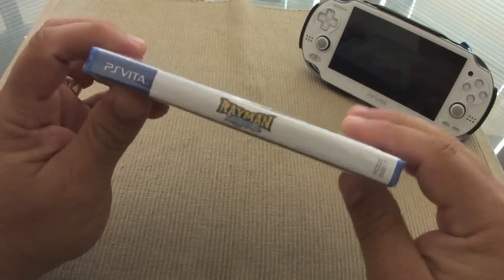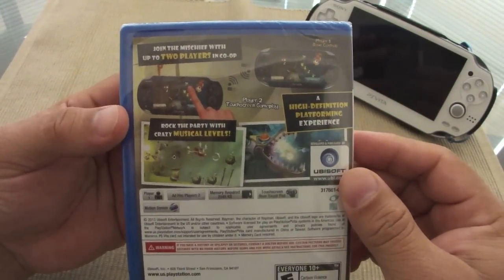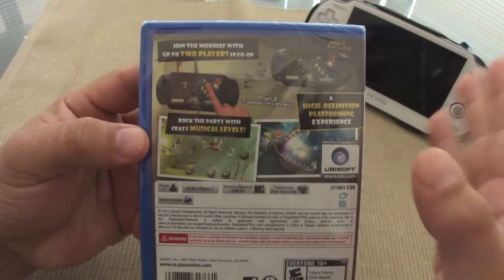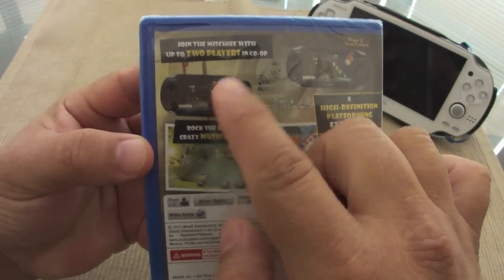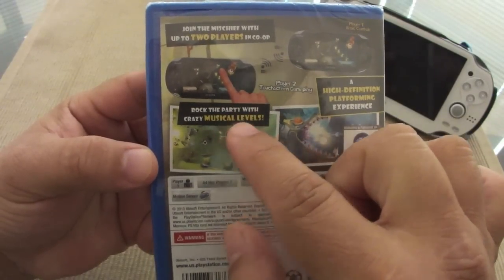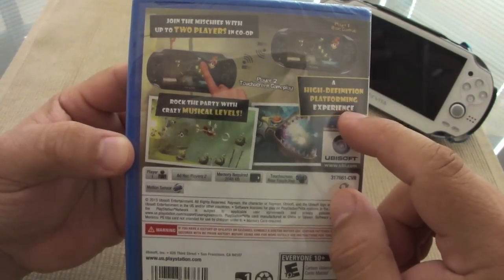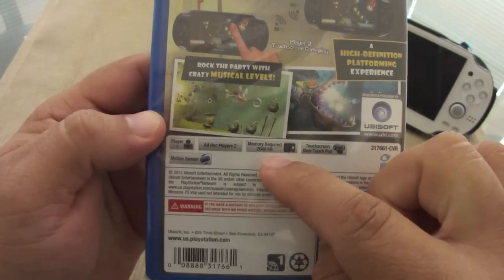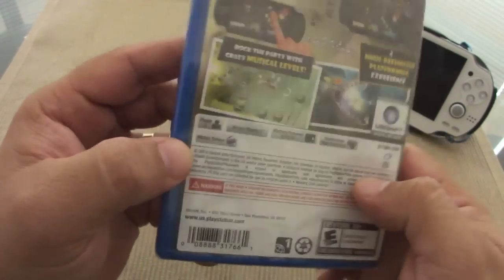This is the PS Vita version. There is going to be a digital copy of this game later on the PSN store — still don't know the price or how big it's gonna be, but I'll leave it in the description. The PS Vita version has some levels exclusively for the PS Vita. This is going to be a two-player co-op available here — you can play with two people that have a PlayStation Vita. It says 'rock the party with crazy musical levels' — these levels look very nice. It also says 'high definition platforming experience,' one player, ad-hoc, two players, and memory only 2048 kilobytes. It uses the touch front and rear, and it has a motion sensor.